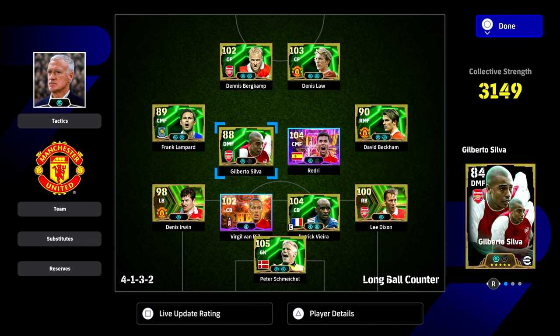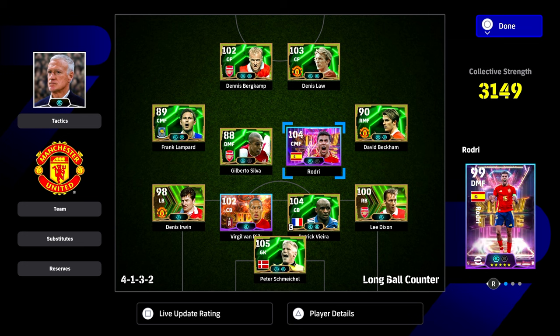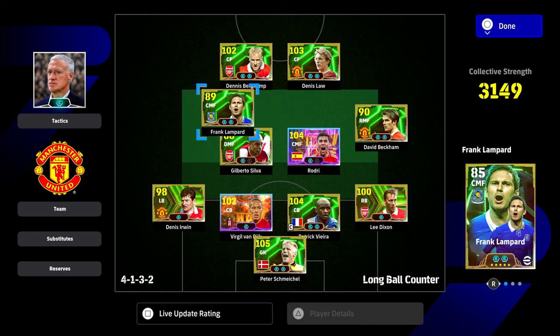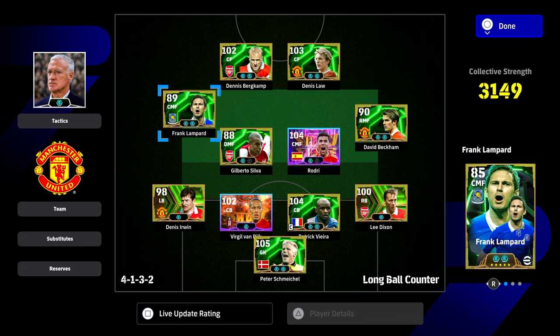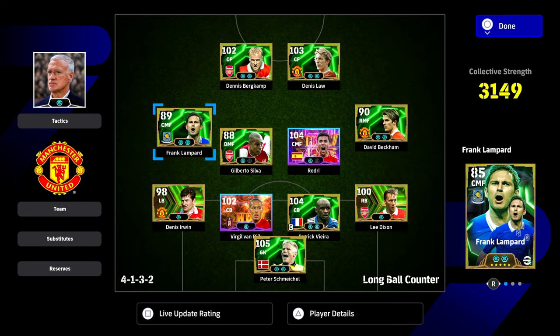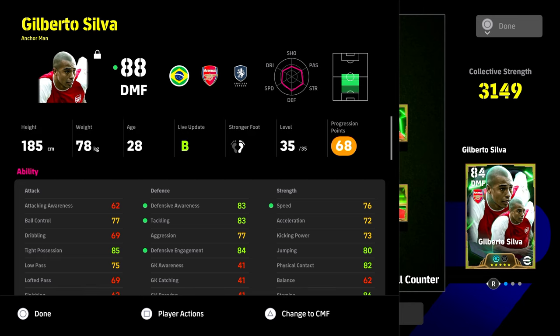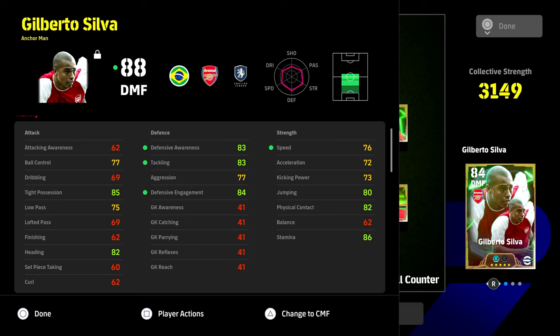If you're setting up Gilberto Silva, he's down as an anchorman. If you're going for an anchorman-orchestrator or anchorman-destroyer type midfield partnership, keeping him a little wide, you can swap some bits. You could put Lampard into the center, which is probably where I'd go with Frankie. But for Silva, this is a simple build - we're just getting as many stats to 90 or above as possible. We're not worrying too much about his passing since he's our anchorman and blocker, not our creator.